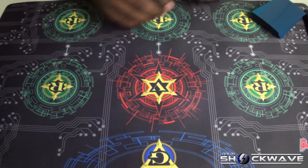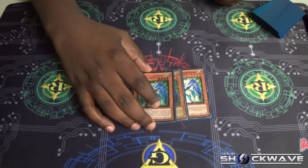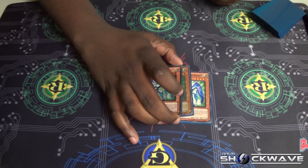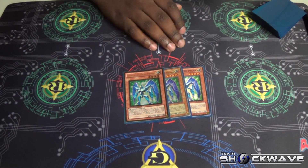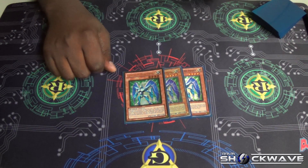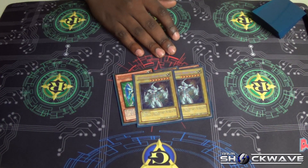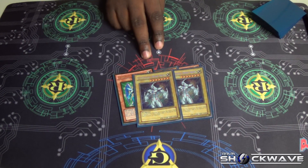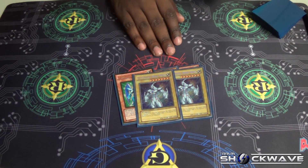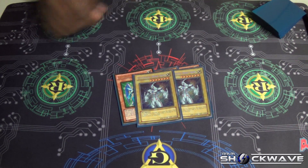Alright, let's kick things off with the monster lineup. We've got three Prisma — this guy is your bread and butter, gets everything started, dumps those Neospatials in the grave. I'm playing two Elemental Hero Neos. The only reason I'm playing two is because you don't want to draw into this card. It's a pain in the hand. With the searching ability of heroes and Prisma, it's really easy to get them out of the deck.